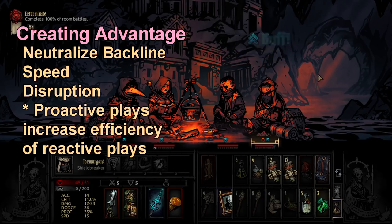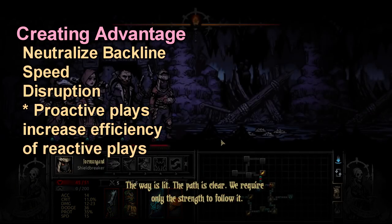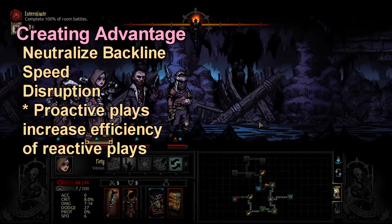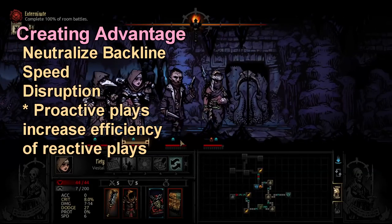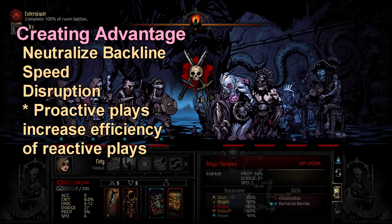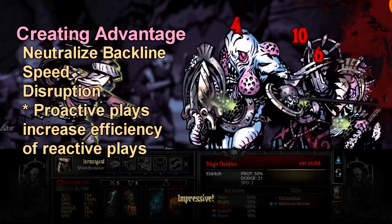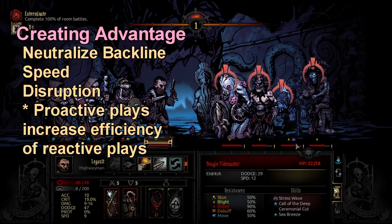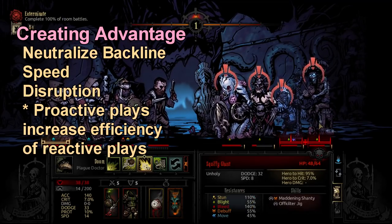Someone in my tier list video said that Crusader on average gets one less turn per fight than every other character, and once they put it that way I thought, 'Oh my goodness, that's exactly right.' Even though Crusader has great recovery moves, he gets one less turn per battle than everyone unless he's doing the killing, which wastes those recovery moves. Just hearing it framed that way is kind of a big knock against Crusader.